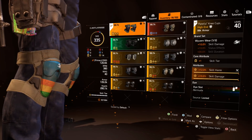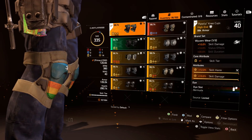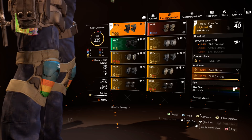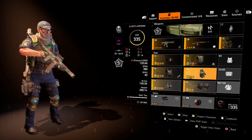The knee pads are Wyvern Wear and it is a beautiful near god roll — skill damage and skill haste. You've got to have 10% skill damage somewhere on the setup, and this is perfect: skill haste and skill damage, the perfect recipe for a lot of carnage.